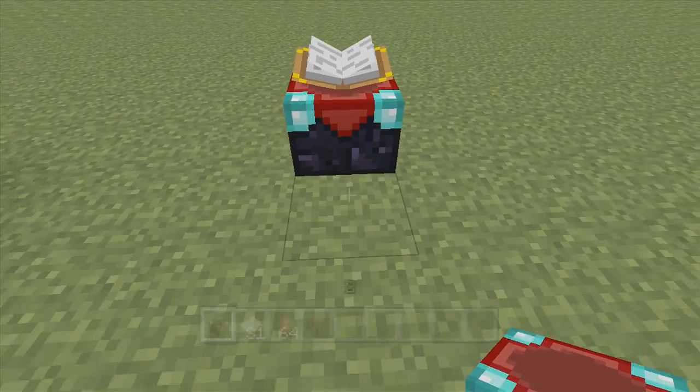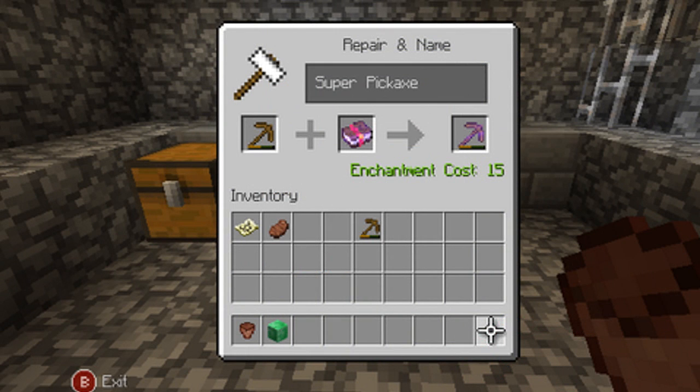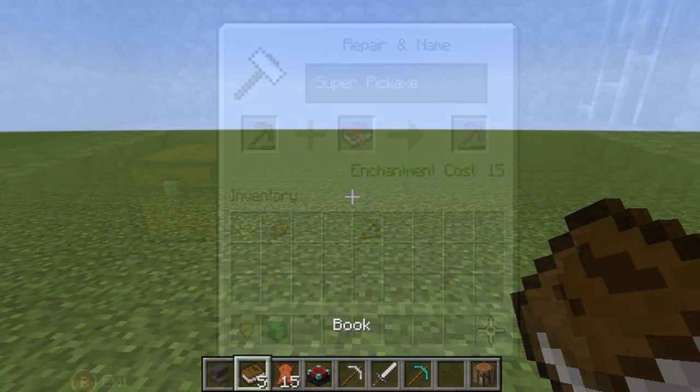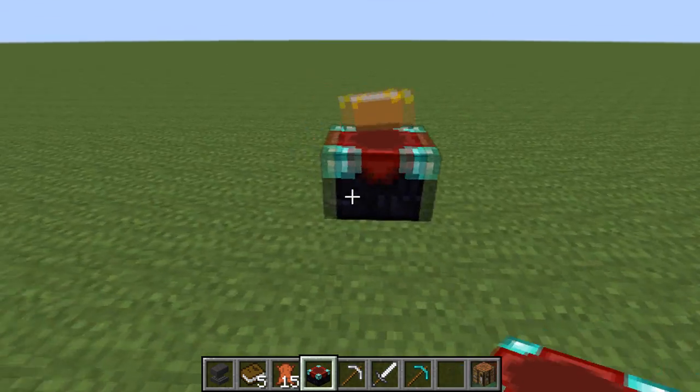I've been getting a lot of requests and a lot of questions as to whether it's confirmed — and I do want to say that yes, it's confirmed. This is an image that was posted by 4J Studios last week, and as you can see we have an Enchanted Book in the anvil, in our new anvil interface, which we will be getting. If you don't know anything about anvils, I'll link a video down below in the description.